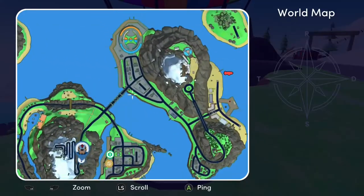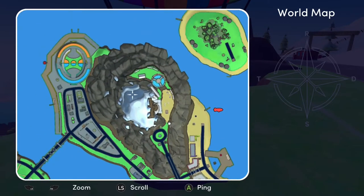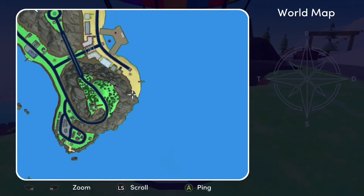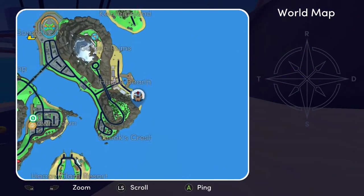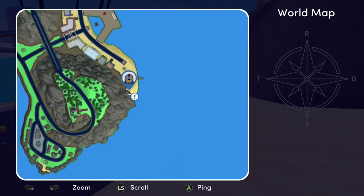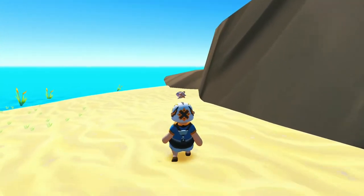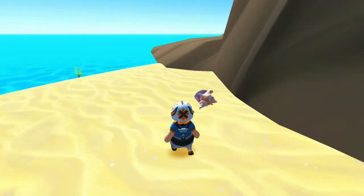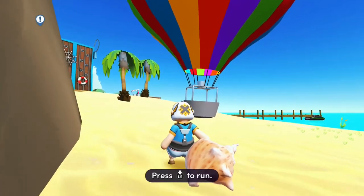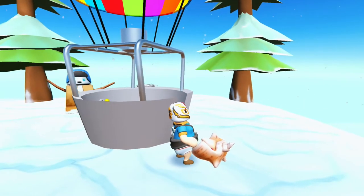We're going to get the hot air balloon. I found this is the best vehicle to use unless you've unlocked the UFO, because I've struggled trying to use the helicopter and can't really do it with the biplane. This is the easiest way to make sure you don't drop the conch shell while going from Windy Butt to Hustle Beach to pick it up, and then bringing it to Golden Ruins as seen here.